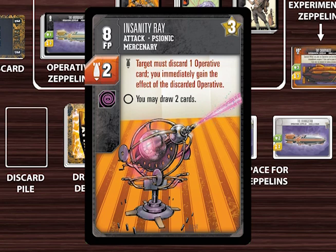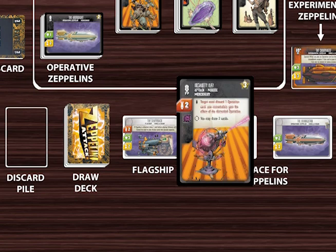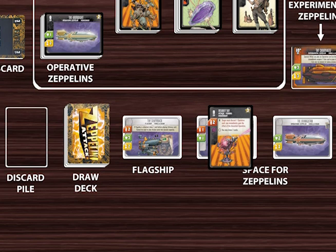Attack cards can have two kinds of text effects. This icon means that the first effect is an attack effect, which only occurs if the card is used to make a successful attack. This icon means that the second effect is a general effect, which occurs whether the attack is successful or whether it is blocked by a defense card. When an attack card is played, the attacking player must name a specific Zeppelin or flagship in the armada of another player to attack. The attacking player places her attack card face up on her attacking Zeppelin, announces what type of attack the attack card is — electric, explosive, psionic, or cold — and indicates the Zeppelin or flagship she is attacking in the target's armada.